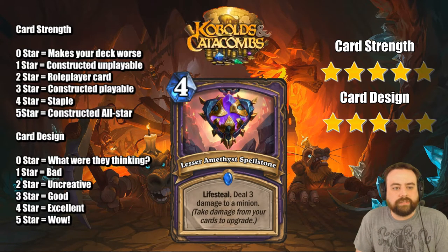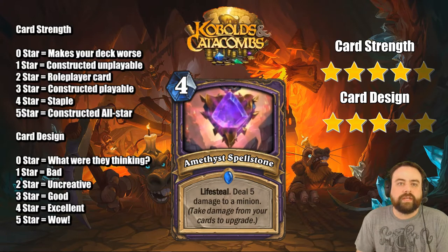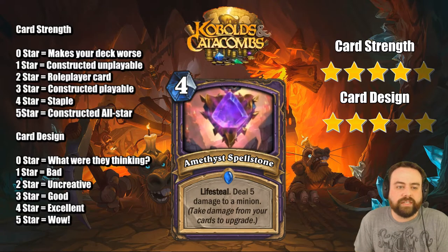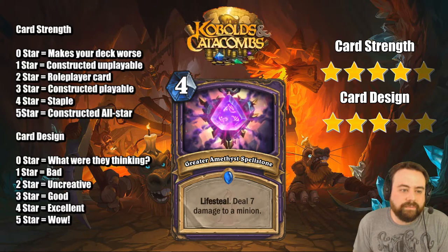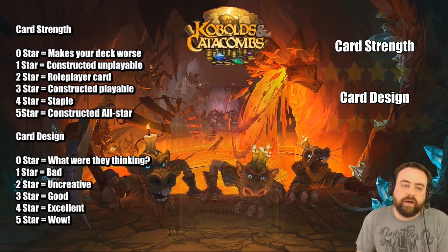The Warlock Spellstone — four mana. Lifesteal, deal 3 damage to a minion. You can't go face with this, only onto a minion. When you upgrade it deals 5, and when you upgrade it again it deals 7. You take damage from cards to upgrade it, so we look back at the one mana Kobold Librarian which helpfully upgrades this as well as just your hero power. The first step is not great but it's fine. On turn 4 you can use it to pretty good effect, and from that point on it's really good.